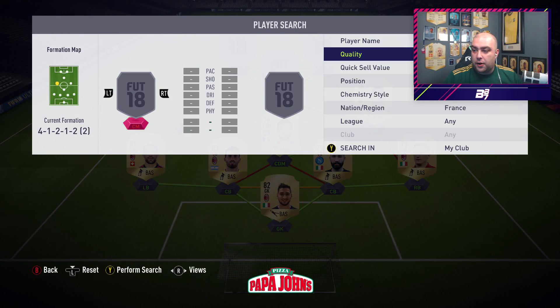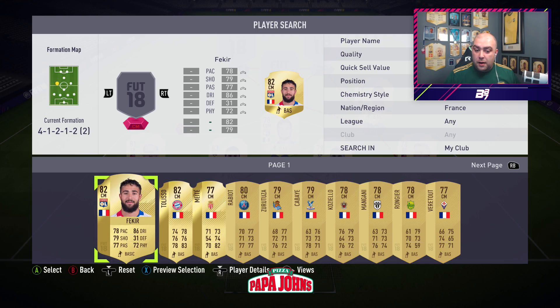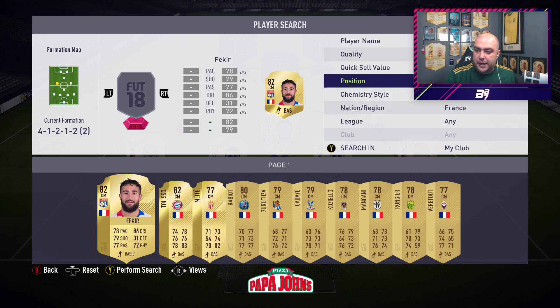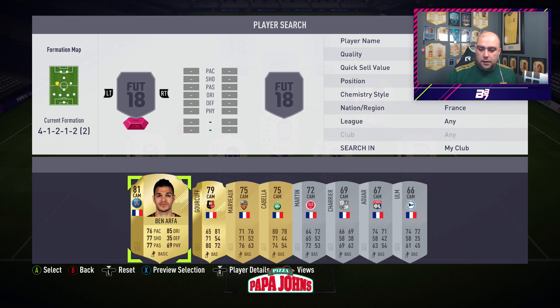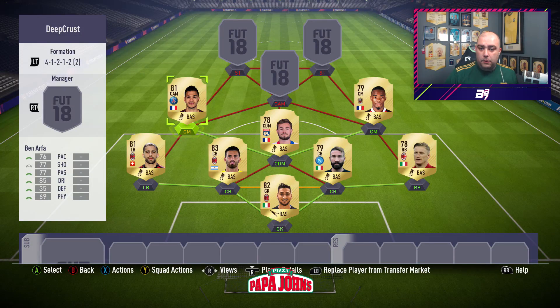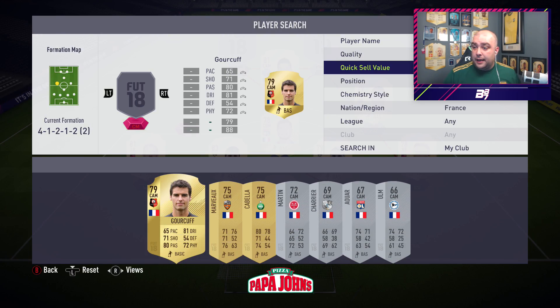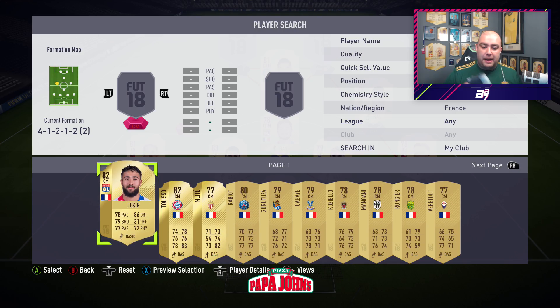The centre midfield position on the left-hand side is going to be someone with decent passing, a player which I love. In these positions you're looking for a solid defensive player who will sit back with the defence, and you're looking for passers in the midfield. I would be happy putting Ben Arthur at CAM. Pace isn't a massive issue. In the CM position on the left-hand side, we are going to put in Fekir. That completes the trio of defence and midfield, and now we can go for a perfect link attack.